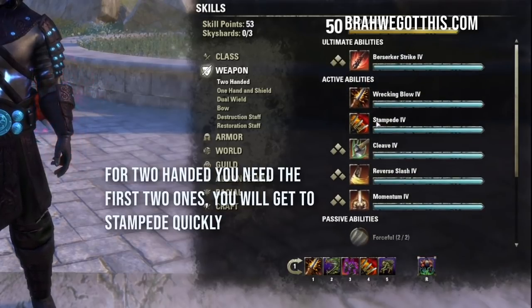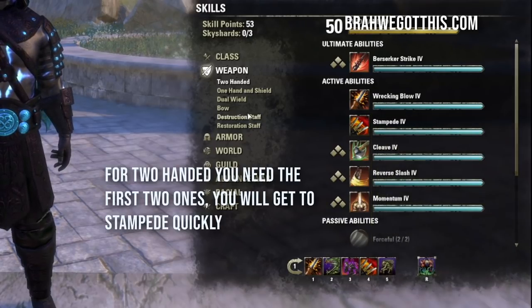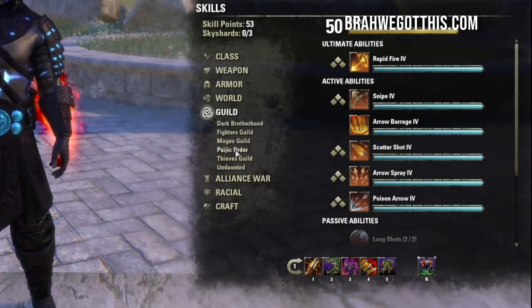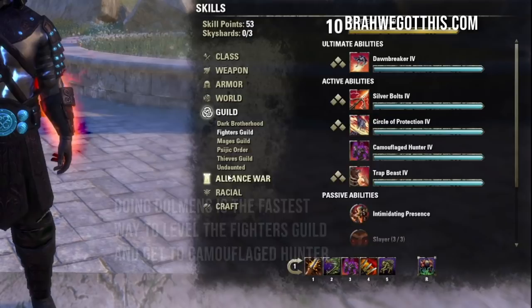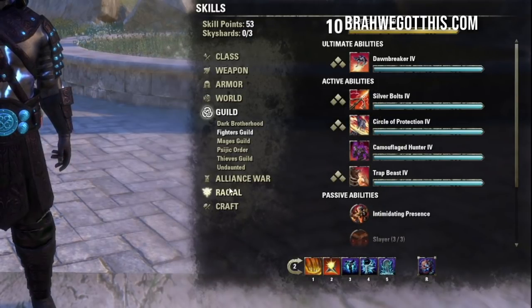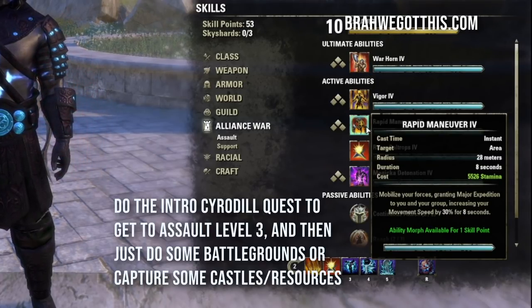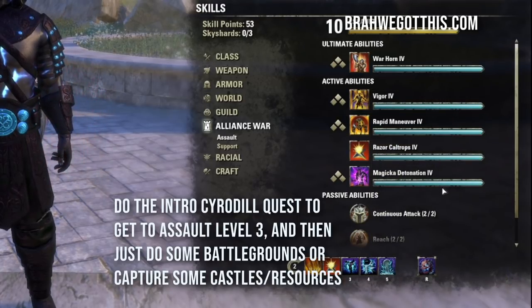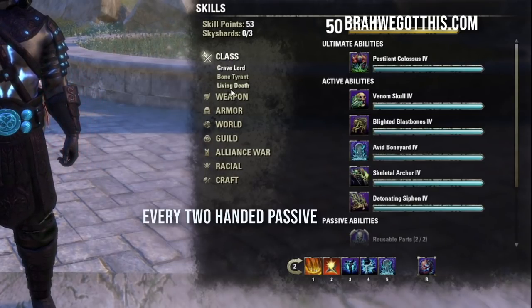For weapons, Two-Hand skills come early in the game and you'll have them quickly once you equip. For Bow, you just need the second skill — put it on the bar as soon as you can. For Fighters Guild to get Camouflage Hunter, do Dolmens and you'll get it very quickly. For Razor Caltrops from the PvP line, do the intro Cyrodiil quest — it takes 15 minutes at level 10, you'll reach rank 3, then do some Battlegrounds or Cyrodiil until you unlock Razor Caltrops.